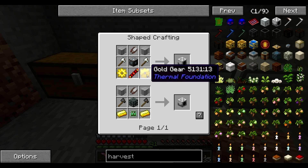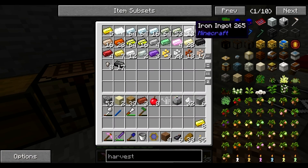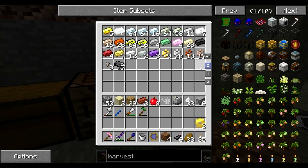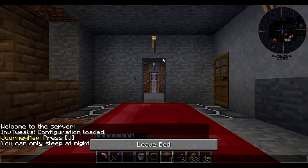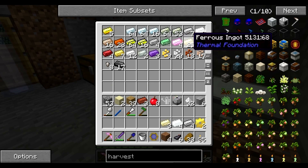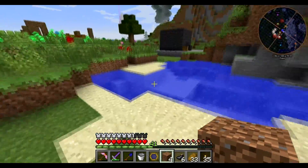Can we get the harvester now as well? We need an invar axe, some shears, and gold gears — eight gold, two iron. There we go, four gears. How much invar do we have? We need more invar — four of that and four nickel (ferrous). Let's go throw this in our smeltery and start melting it down.